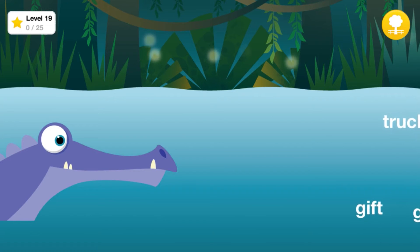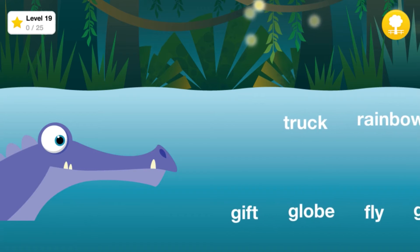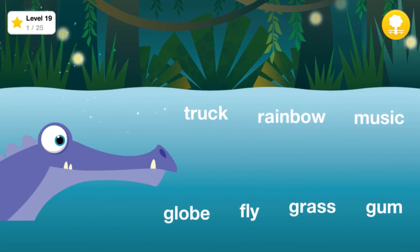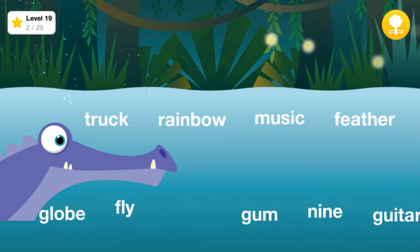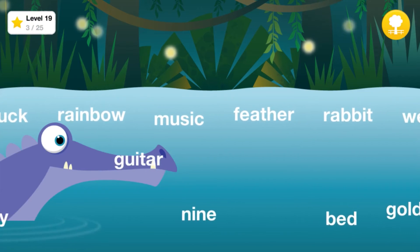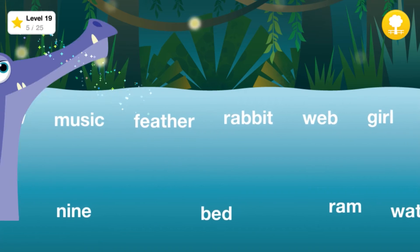Feed the alligator all the words that begin with the sound G, like Goat. Find the sound: Gift, Grass, Gum, Guitar, Gold. Awesome!